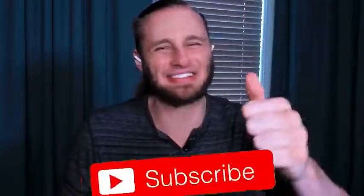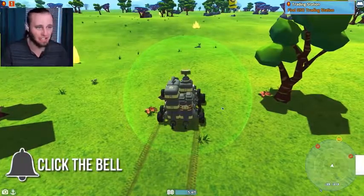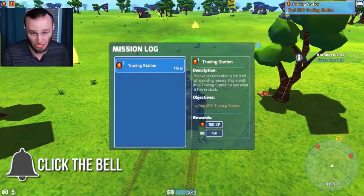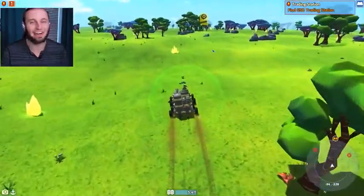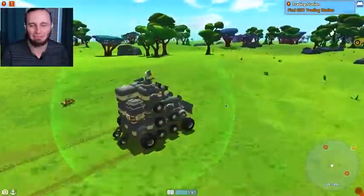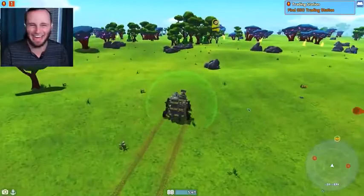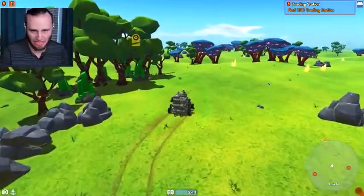Also a quick plug — if you guys are new to my channel and like my sweet hair, hit the subscribe button. So top right, trading station, find GSO trading station, which is... yeah, this way. That's right, that's where I left off. And remember when we left off last episode, we now have a healing bubble aura — we cannot take damage! So we're gonna head this way towards the GSO trading station.